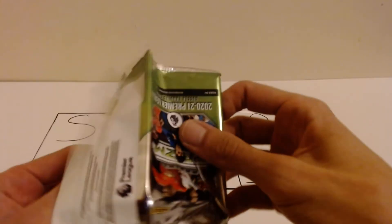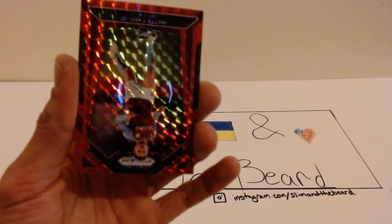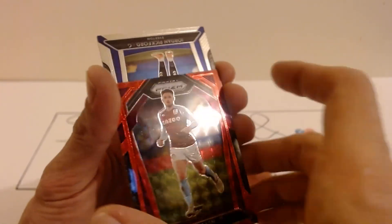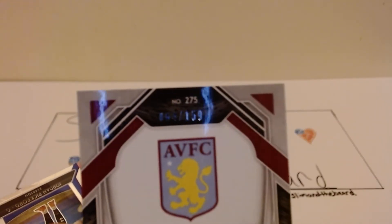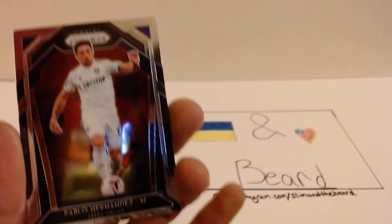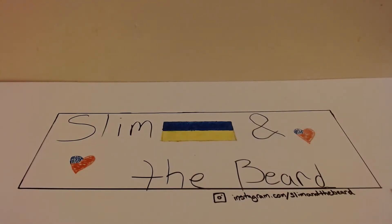A red Mosaic of Matty Cash rookie! Nice! To get a rookie out of that is also awesome. It is numbered to 159. We have number 64 out of 159. Nice Pickford and Pablo Hernandez — let me get that strapped up real quick.